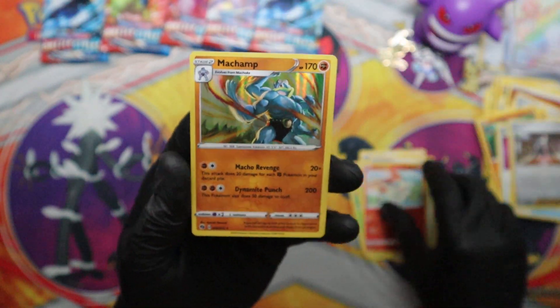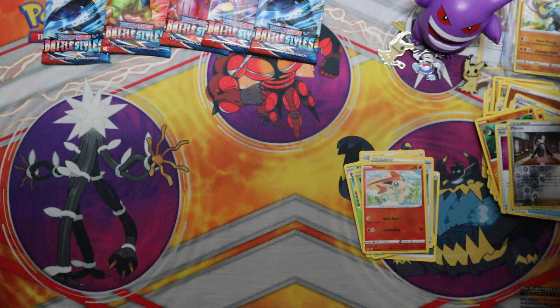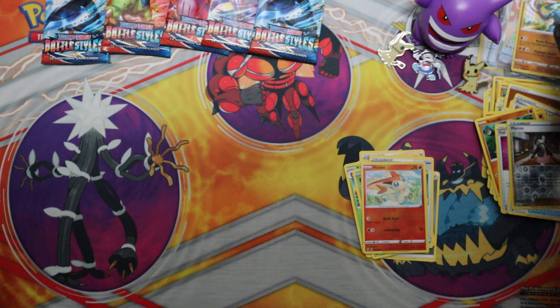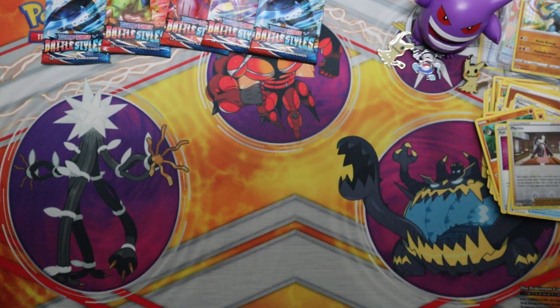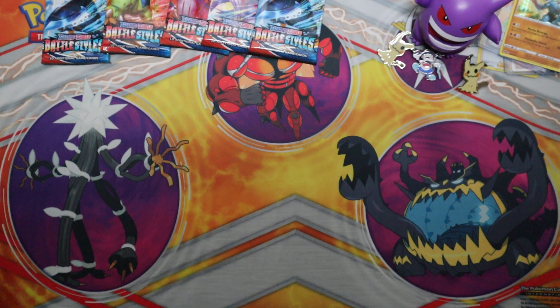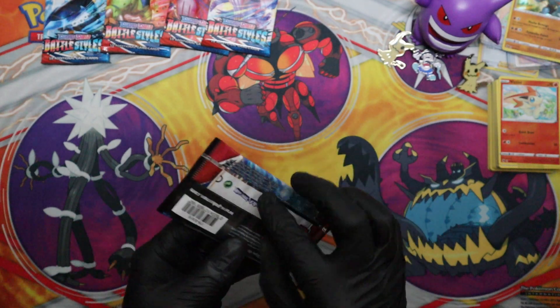Pokeball and a holographic Chop — this was a fantastic box. Each pack had a holo and — Rainbow Charizard! Are you kidding me? That's so great. Okay, let's start with our Battle Styles — I think we have some luck over here.